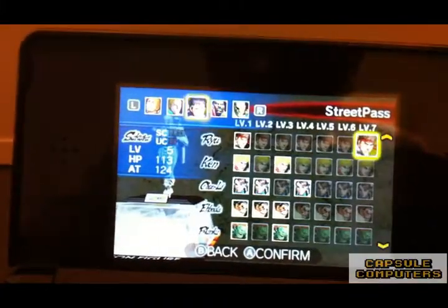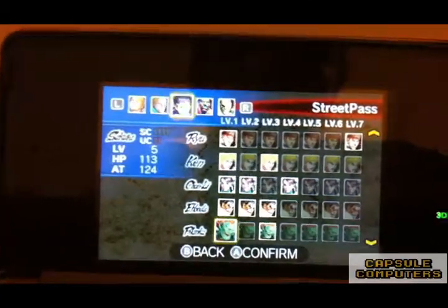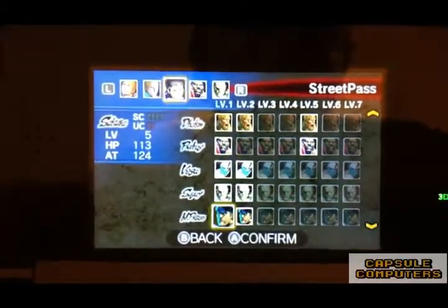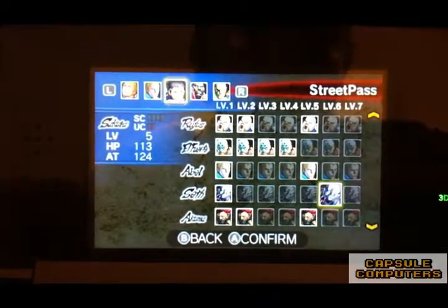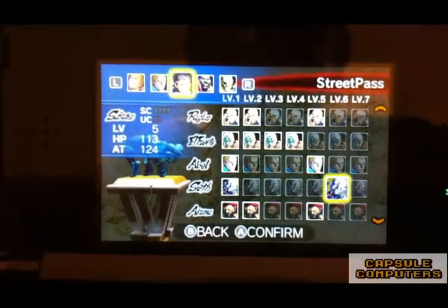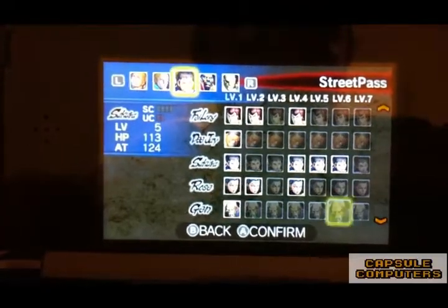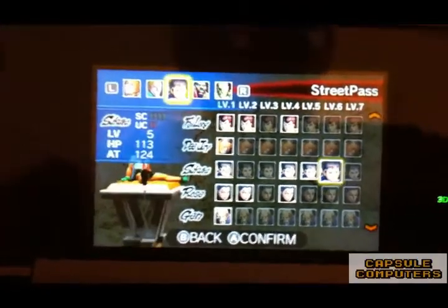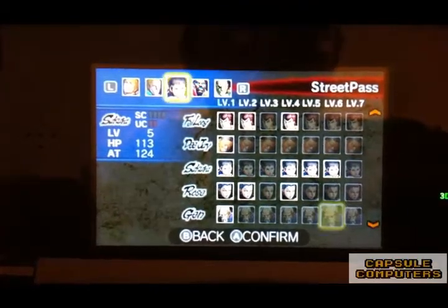That's how StreetPass works. You can get all these characters from the roulette wheel, or you can swap them with your friends. As you can see there's a whole lot of different ones I'd love to use — that's not Sakura, that's Seth — but you've got to share the StreetPass points within the 20-point limit.